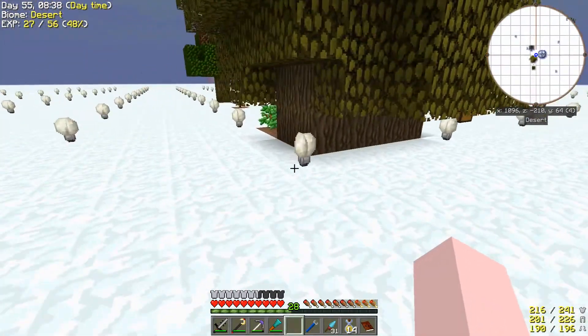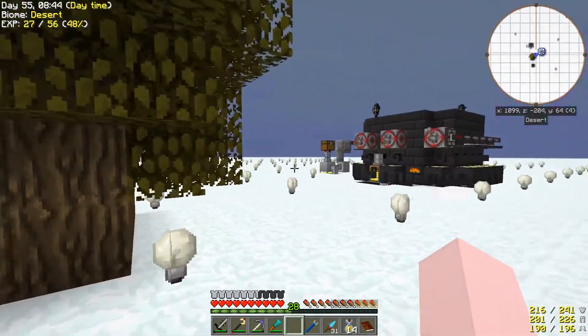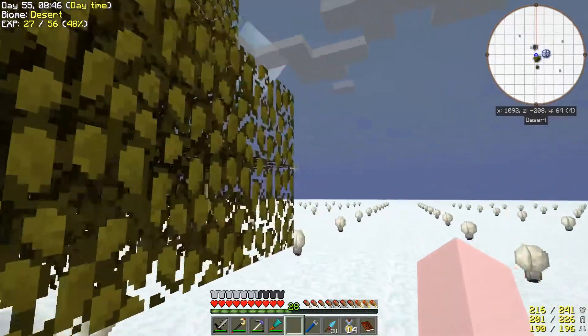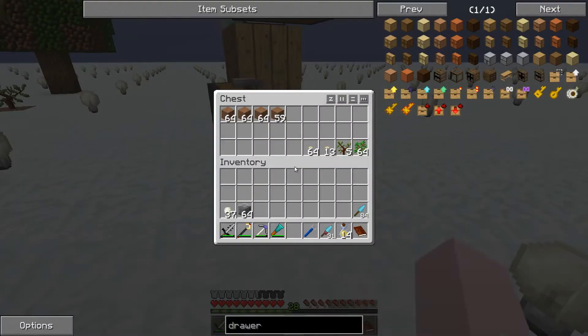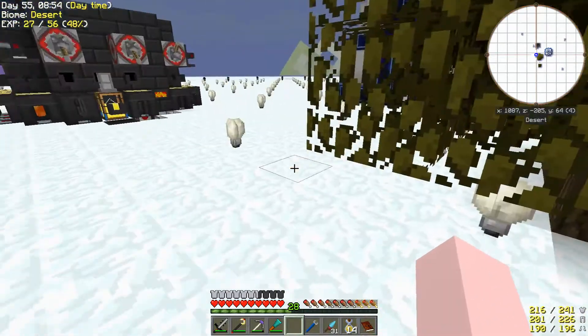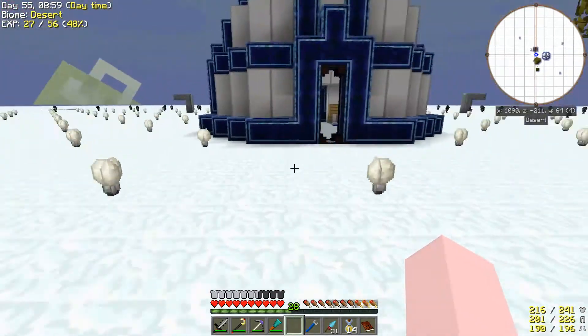I also did a little bit of trees — made some string and stuff. I also used some shears, made some leaves, turned that into dirt. It's going into a barrel and out again. And I set myself up a smeltery.